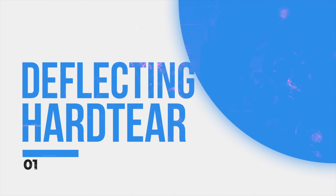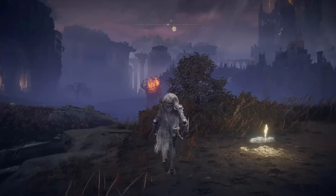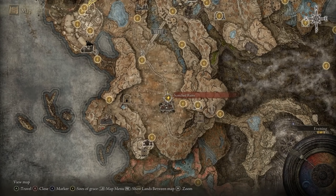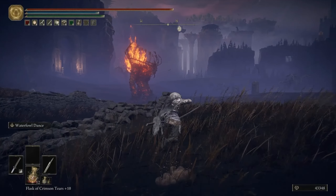The earliest Crystal Tear you'll come across is found in the Furnace Golem that can be seen as soon as you enter the DLC. In the Gravesite Plain, you'll be able to see the giant carrying the Deflecting Hard Tear near the First Michaelis Cross, next to the Three Path Cross Site of Grace, north of the Scorched Ruins. This is basically your introduction to the enemy type, so it is the most straightforward encounter against them.